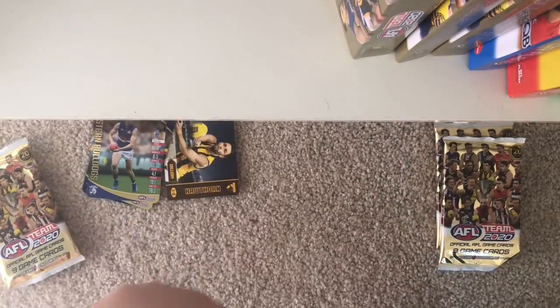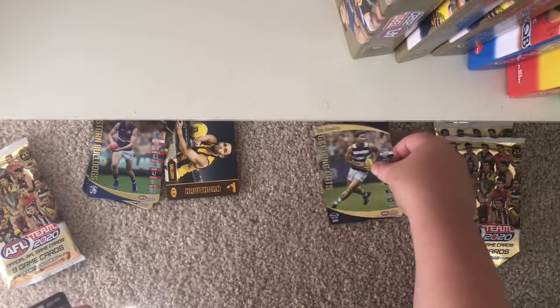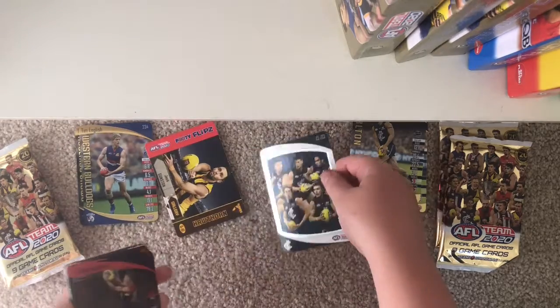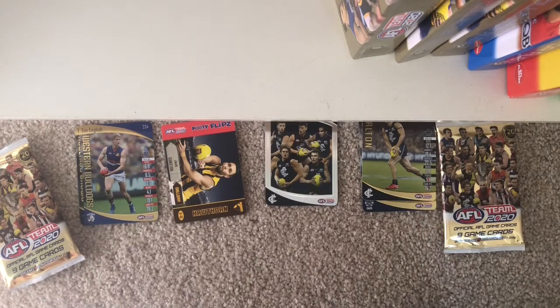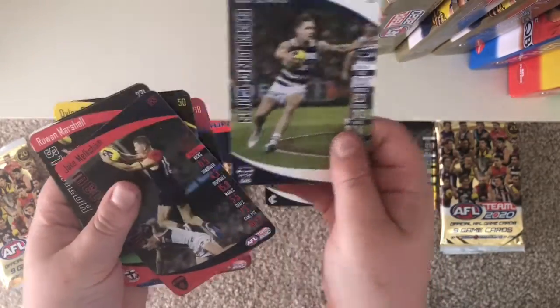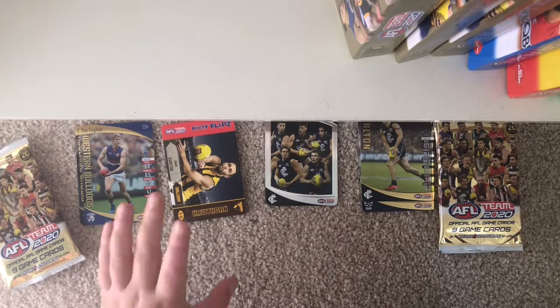All sealed up of course. Tom Hawkins gold, Ed Curnow gold — good pack for Carlton there — with a blue Fab 5. We've got Jack Malsham, Ron Marshall, Jack Chris, Dylan Grimes, Stephen Martin, and Joel Selwood. So the first point goes to the Adelaide Crows with the Footy Flips card.